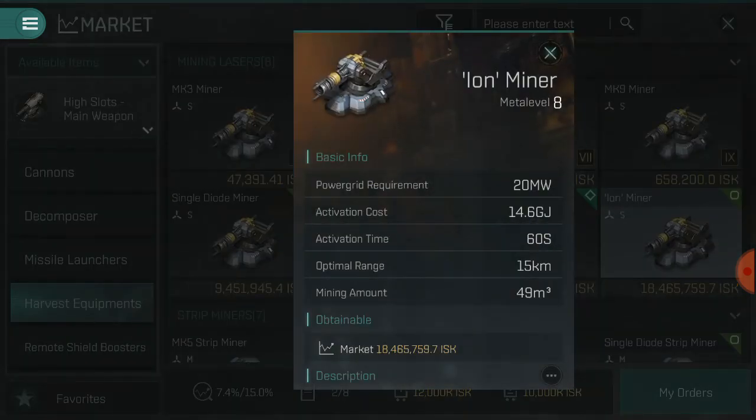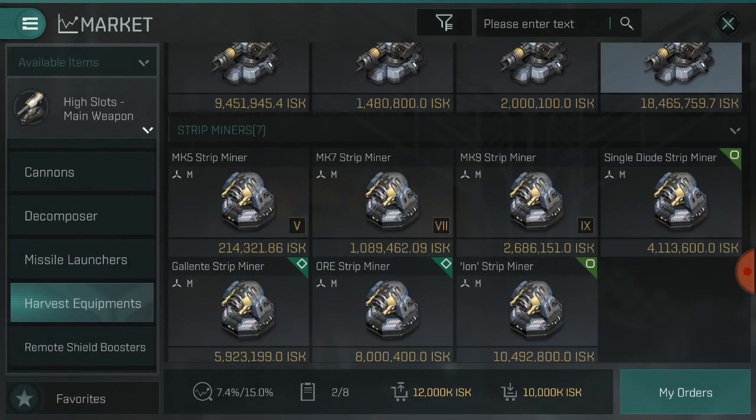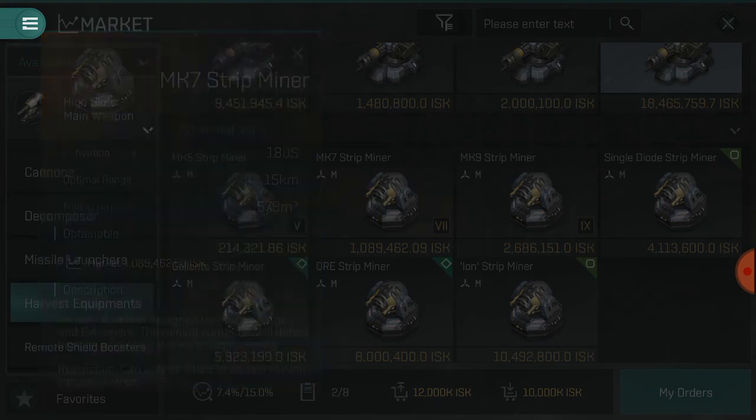The difference in mining capacity is notable: a basic miner pulls 49 cubic meters per cycle, while the MK9 strip miners pull 579 cubic meters each time you activate the mining drill — that is what it can pull from a belt in one cycle. That is the capacity it should fill, and the tool tells you how long it takes to fill the hold on each of your miners.